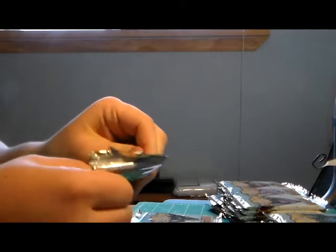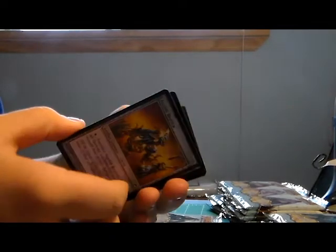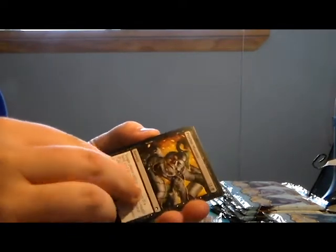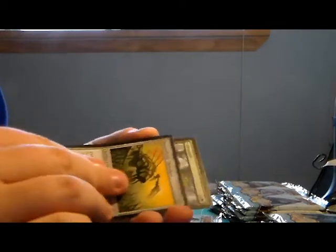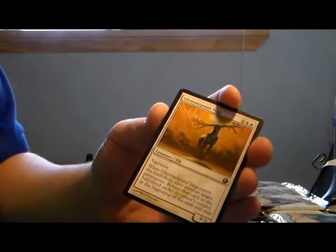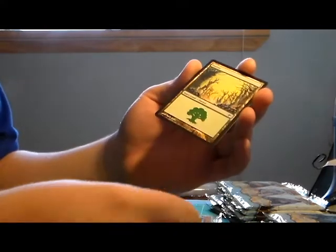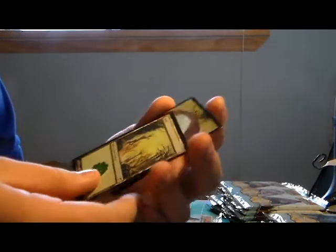I was expecting at least something. I already have a Venser and a Koth from the Duel Decks, which I would have made a video on. Next pack: Lifesmith, Thrummingbird, Glimmerpoint Stag, and a Grand Architect. Not that bad - I like it. And we got a Forest and a Wolf token.